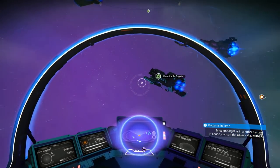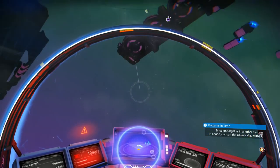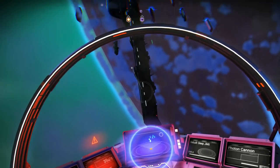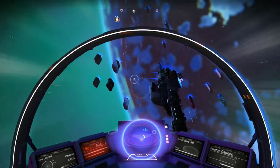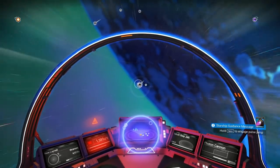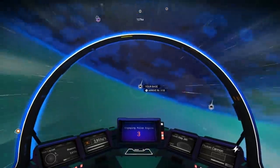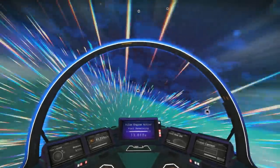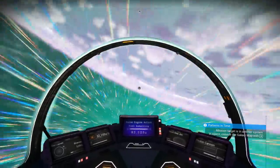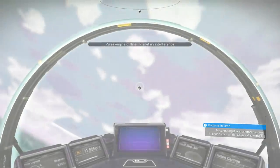This is the fuel ship again. I only need a fuel ship. I think we can leave them be. Execute slingshot, gravity slingshot maneuver. Crossing the Terminator, into the day side, across the ocean. There we go. Let's rotate.